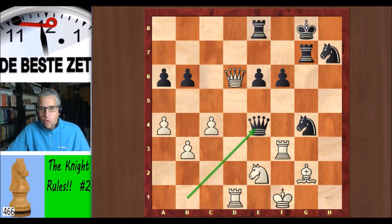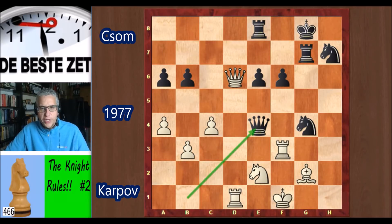This is a game from Anatoly Karpov, the 12th world champion. He was the reigning world champion in 1977 when he had the white pieces in this game against the Hungarian Grandmaster Ican van Tsom. This is the position after the 43rd move from Tsom, Qb1 to e4. Let's have a look at the position.